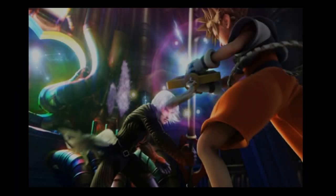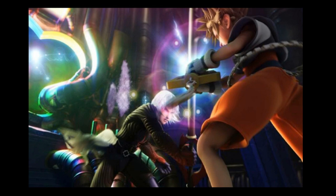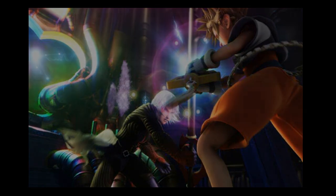The choice for Sora's Final Smash is also kind of obvious. It's the famous scene where he either locks away a keyhole or unlocks someone's heart. He extends his arm, points his Keyblade, and fires a gigantic beam of light that shoots straight ahead at the opponent. It would be a little easy to avoid, but if you were a bit too close it would suck you in as the beam was firing.